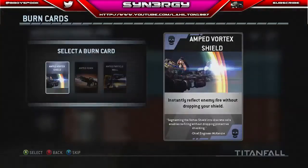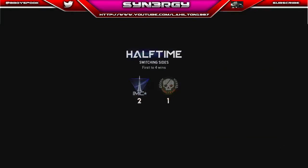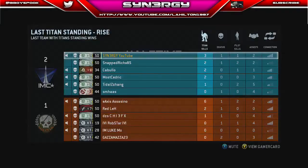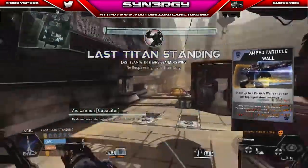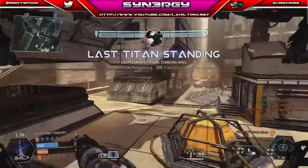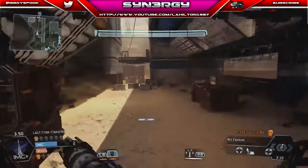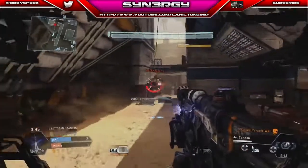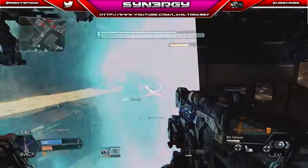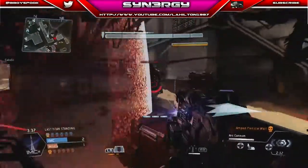So you can see the scoreboards at the minute. Now their biggest threat at the moment is Assassino — the rest of them are not much to worry about, but Assassino is taking out the Titans quite easily. Although he is on a one-bar connection, I think. So that Titan's obviously seen me there. We've got the Cluster just to take off his health, and now we've switched the Particle Walls as well because I could see this one coming.